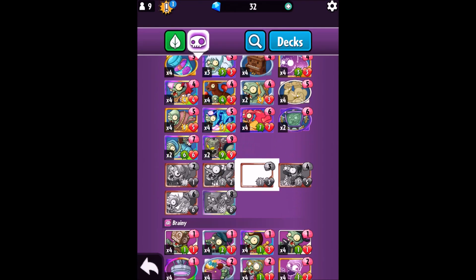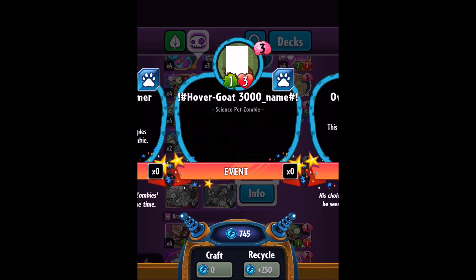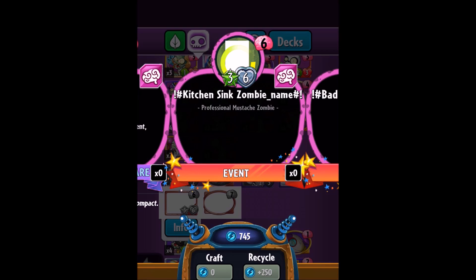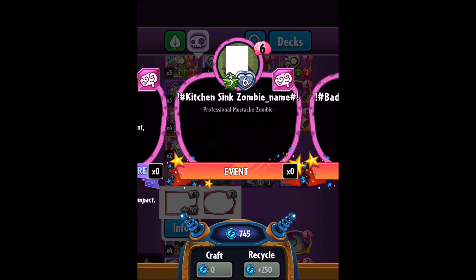On the zombie side we have Hover Goat 3000. I think it's just a goat which has the hover board and is stronger than the original goat. We have two new ones here. This card — what kind of card is this? Kitchen Sink Zombie.